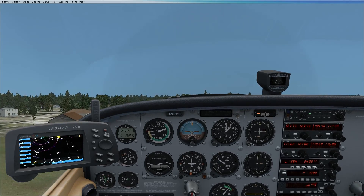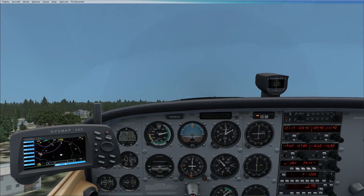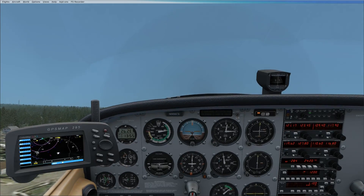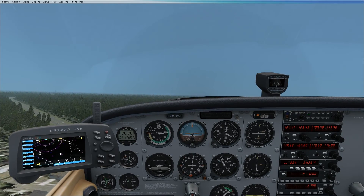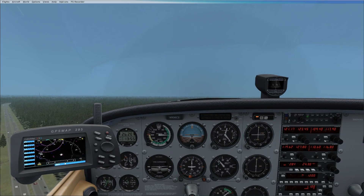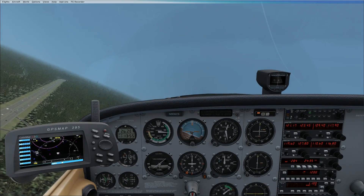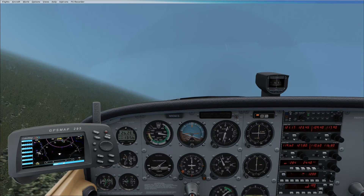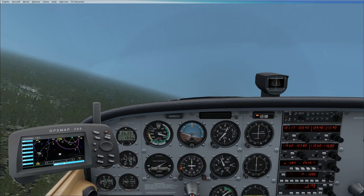Alright, we'll climb out — pitch for VX, then VY. Flaps up. We can treat this just like a normal traffic pattern now. We'll turn left. We're going to do a soft field landing on runway 18 at Hilliard Air Park.